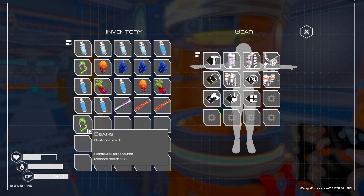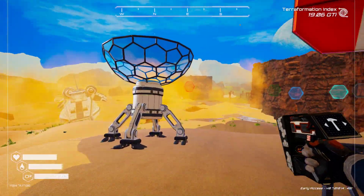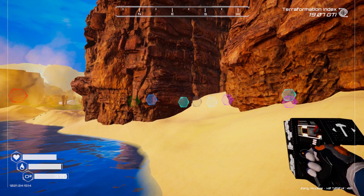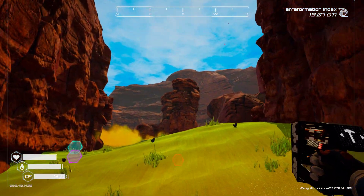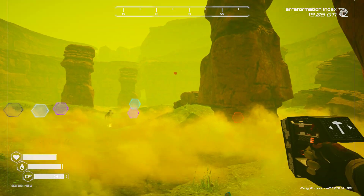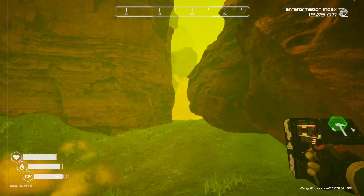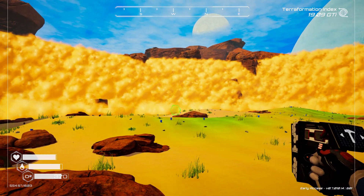We are off again - I'm going a different way this time. It's a really green marker. I think we'll head through here and head back into that osmium cave. There's the green octagon - it's right back here. This will take us right there.